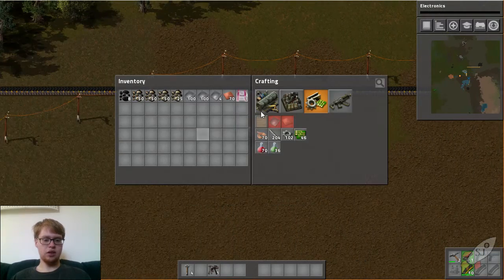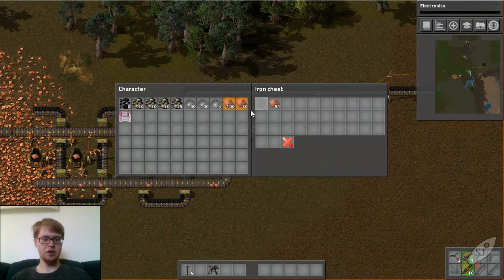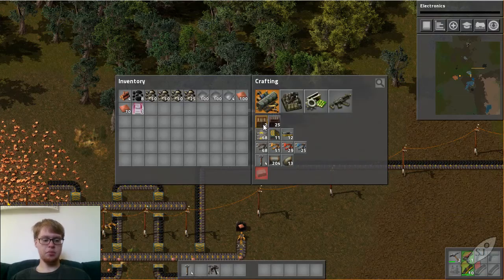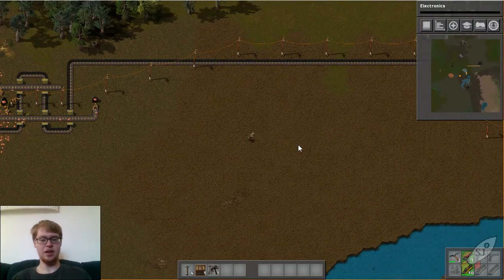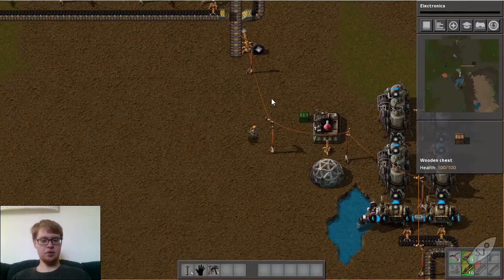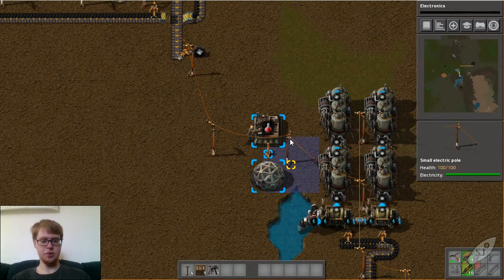I'll also want a chest, so I'll grab a stack from here and take some wood to make a chest - I only need a wooden one because of how I'm going to play this out. Now I can place the wooden chest. Let's look at power - okay, I'm going to place it here.